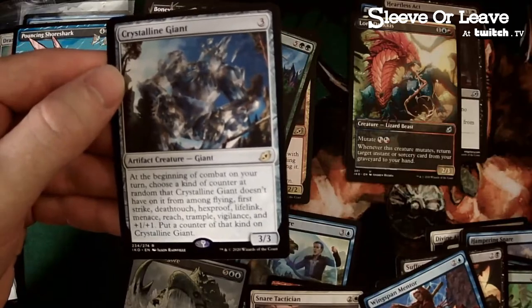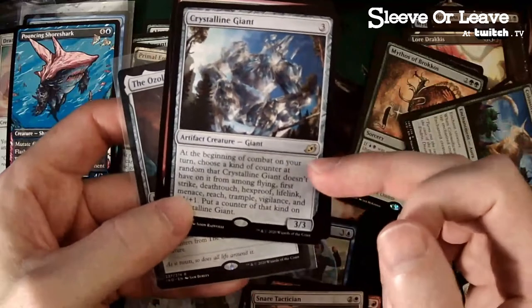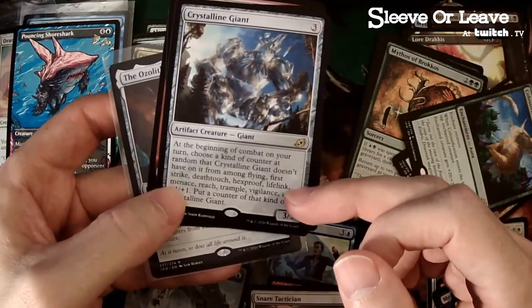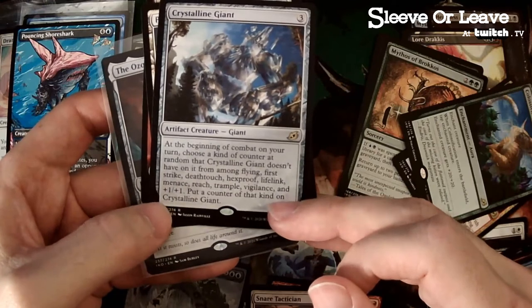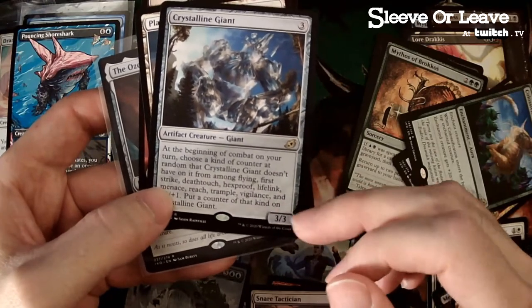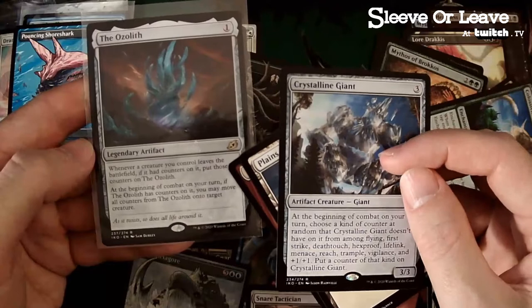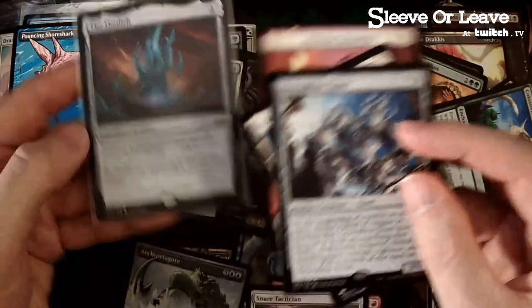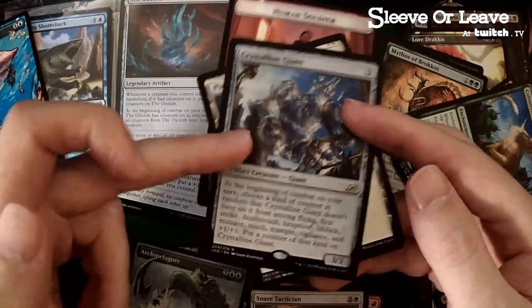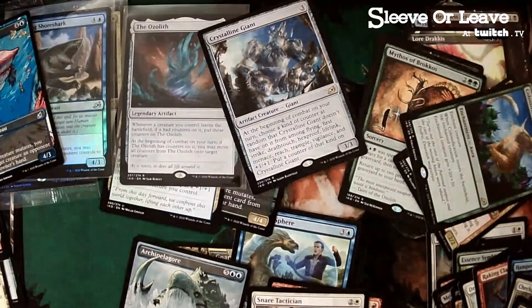This could go in our cycling deck — we go red-blue-white cycling. Crystal Carapace and Giant — so here we got the combo, guys! For those of you that don't know: Crystal Carapace at the beginning of combat chooses a kind of counter at random that it does not have — flying, first strike, deathtouch, hexproof, lifelink, menace, reach, trample, vigilance — and puts a counter on it. So it's going to be eventually a 4/4 with a ton of abilities for three. Not bad. When it dies, Ozolith picks up those counters — you may move all counters from Ozolith to a target creature. So not only do you build this guy, when it does die, boom — you're moving those counters to something else. That's a cool little fun sub-combo.